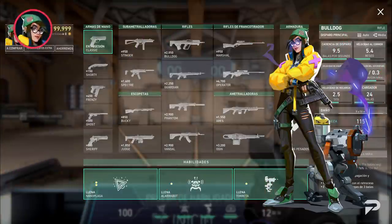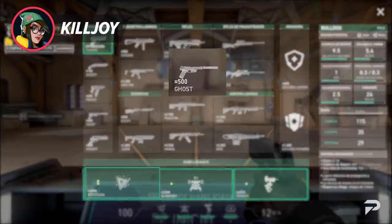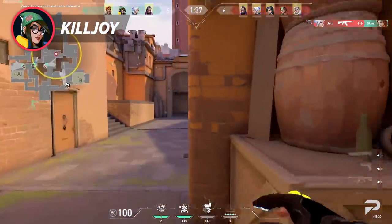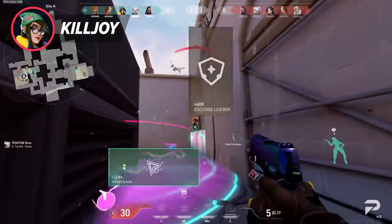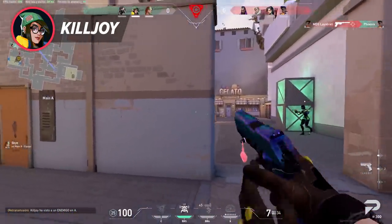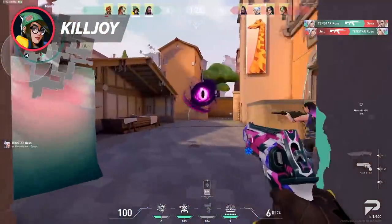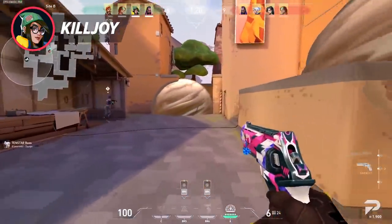Killjoy is a special situation on pistol rounds because she has different first round buys depending on what map she's on and whether she's attacking or defending. When attacking, all she needs is a Ghost and a Nanoswarm, as her turret is more than enough utility — in fact, her turret is one of the most powerful abilities for pistol rounds, providing great value as a free ability on recharge cooldown. On defense, it might be better for Killjoy to go for armor and two Nanoswarms to screw over the attackers as much as possible. A great example is how Killjoy holds B-site on Ascent and Split — rather than beefing up your gun game, you have great abilities to stall pushes and deal chip damage to make your Classic shine.